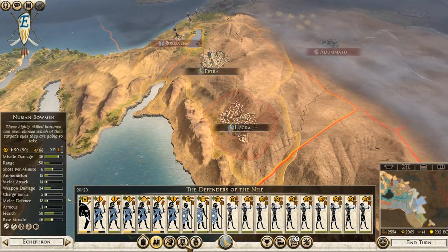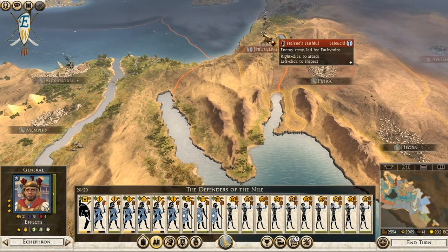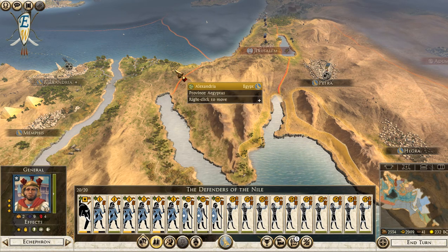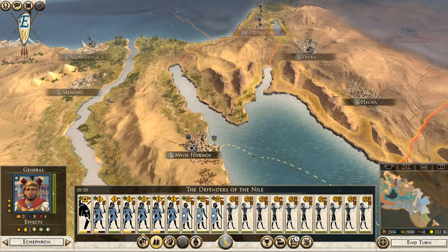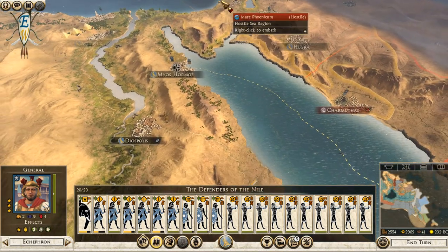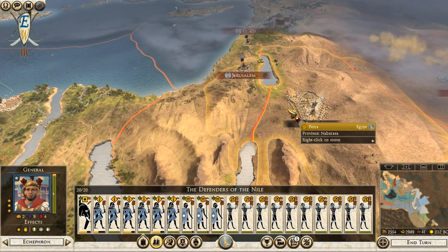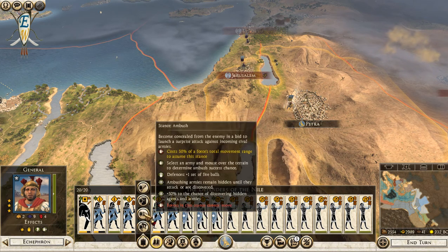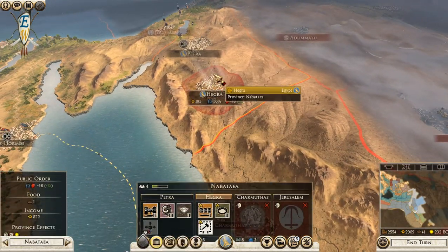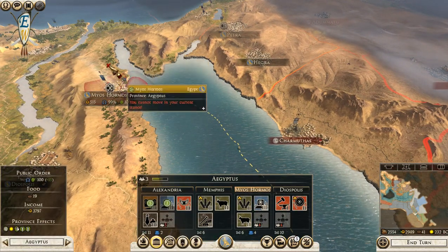I'm tempted to let them have this region and fall back - we'll lose a bit of money. How far can we get? We could maybe just get out of their range, or maybe we just stand outside the settlement in ambush. They're going to go up to Hegra, I know that.